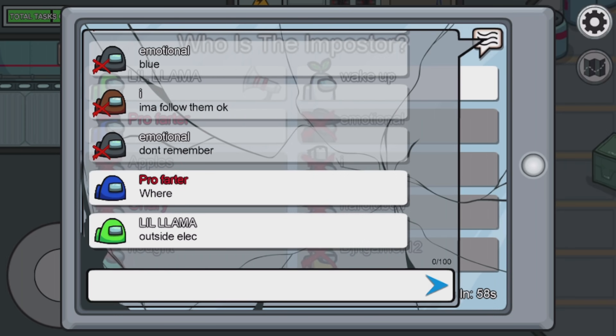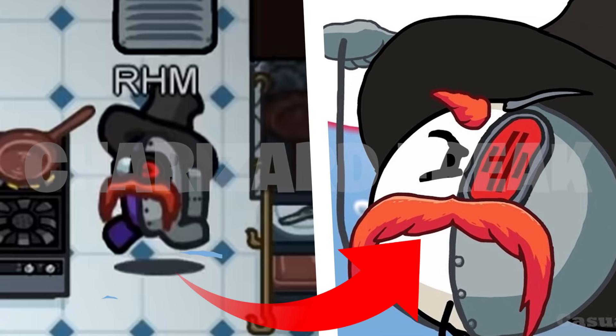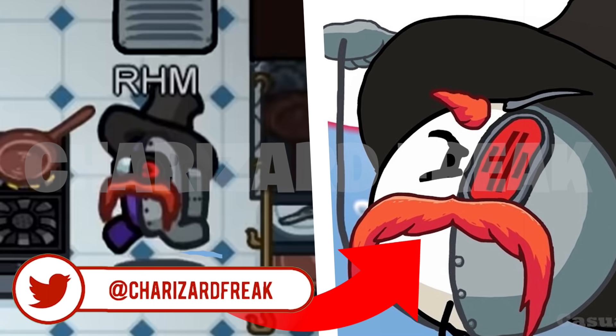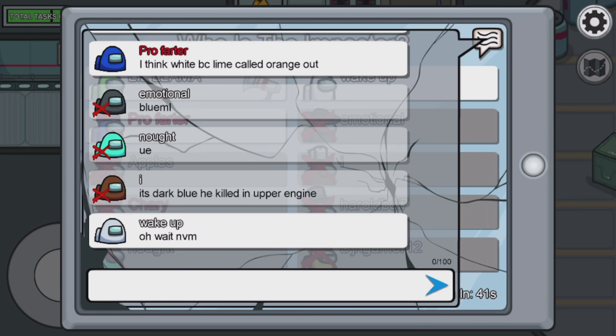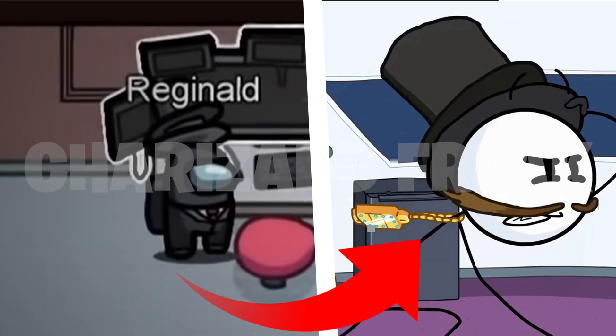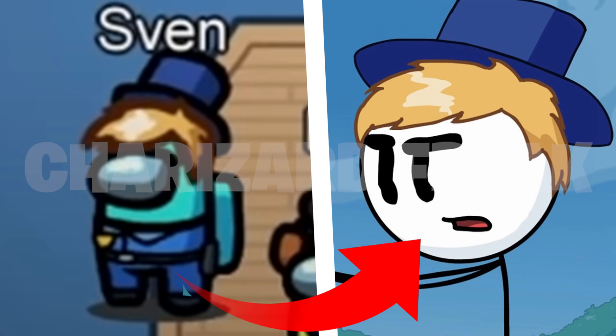Moving on to the next character: the Right Hand Man, also known as RHM. On the left is the trailer image and on the right is from the Henry Stickman collection game — RHM is the secondary antagonist of the series. Next is Reginald, one of the main antagonists. Then we have Sven, whose fun fact is that he's a high-ranking member of the Top Pat clan.